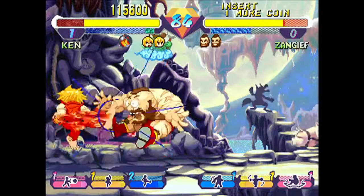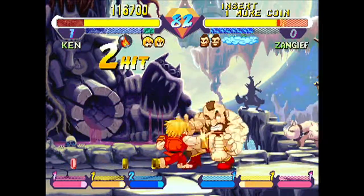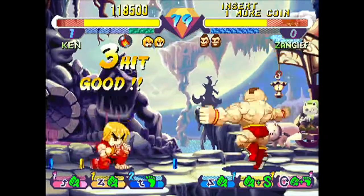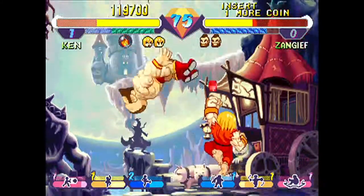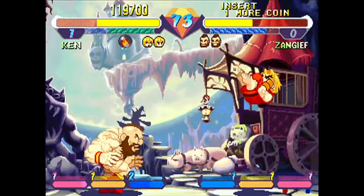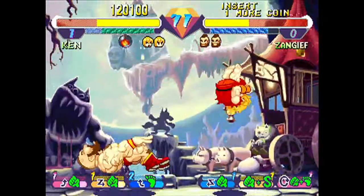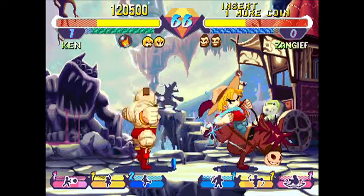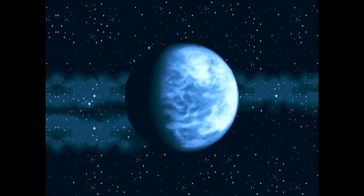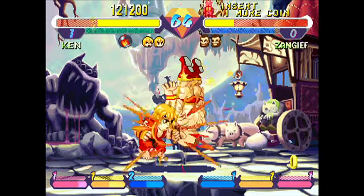The game also includes a system called Flash Combos, which we haven't seen before. Flash Combos are basically a really simple way of doing a quick combo. A lot of the things in this game are very casual-based — very simple ways of doing things that we've seen before in Street Fighter games. With Flash Combos, basically if you hit an opponent, then you hit a kick straight after, and then you hit punch, your character will just do an auto-combo.